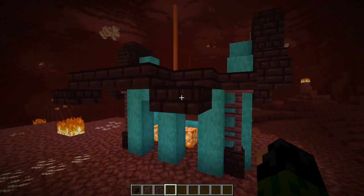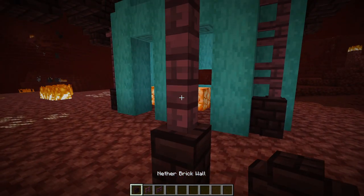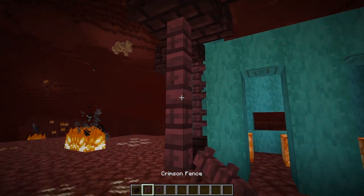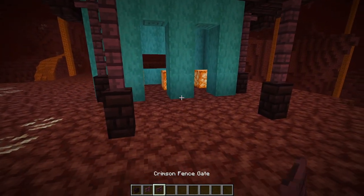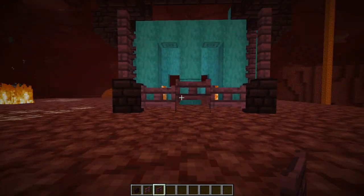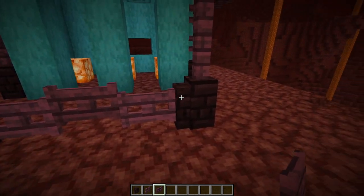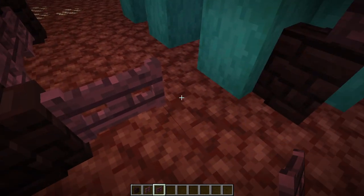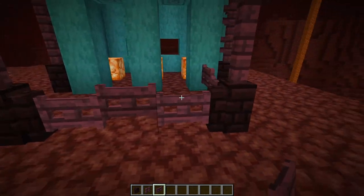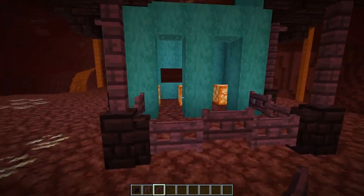On the bottoms of these slabs we're going to place some more crimson fences with a nether brick wall on the bottom, just like we have here except one block shorter, and we can do the same on the other side too. Now we're going to make use of our crimson fence gates — put a line of three down here and you can see that looks pretty cool. Fence gates actually work a little funny with walls; when you place them down they are lowered by a couple of pixels, which allows you to make some pretty neat wall designs. Just a small tip for your building skills.